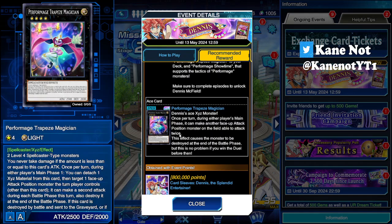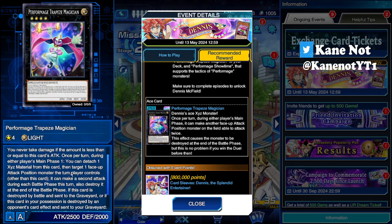His ace card is Performage Trapeze Magician. Notice that the art style and the name kind of resemble Performapals, but please keep in mind this is Performage if you're unfamiliar with the archetype. The first effect is: you never take damage if the amount is less than or equal to this card's attack. So essentially, as long as you keep this card's attack at a high amount, you will never take damage — pretty good deal overall.